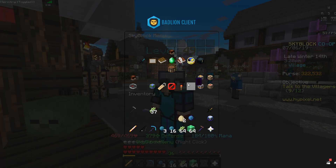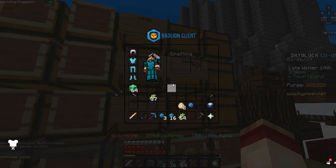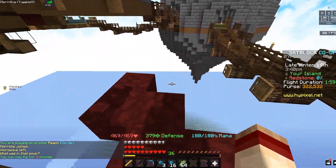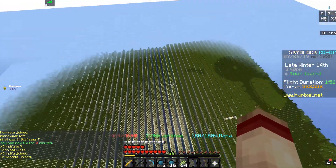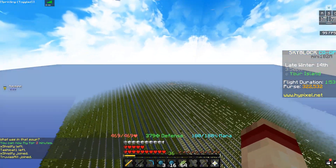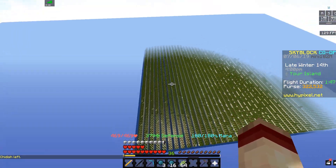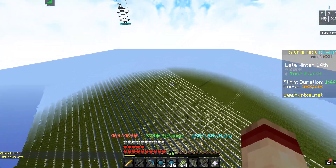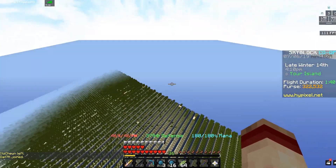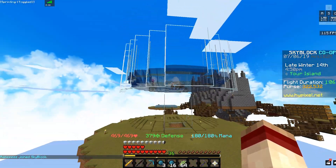If you guys want to build a sugar cane farm like this it's going to be very very hard. Going back to our island — this sugar cane farm basically goes from one end of the island all the way to the other end. This took a long time to build — like nine hours of effort. I basically mined the whole entire thing except this side, which looks like it's growing fast because I completely destroyed the other side.